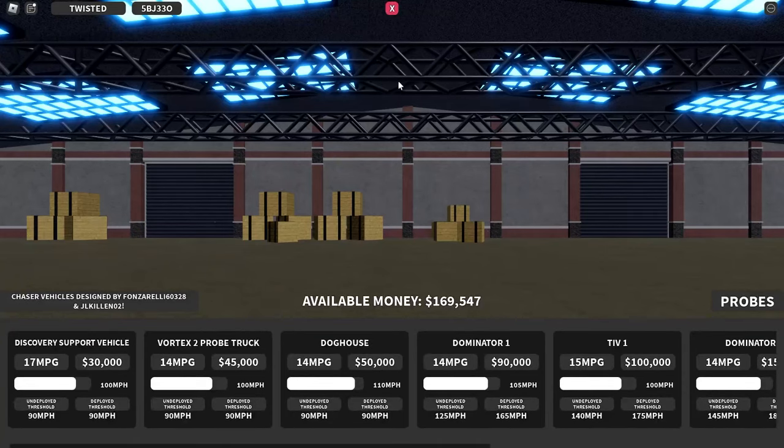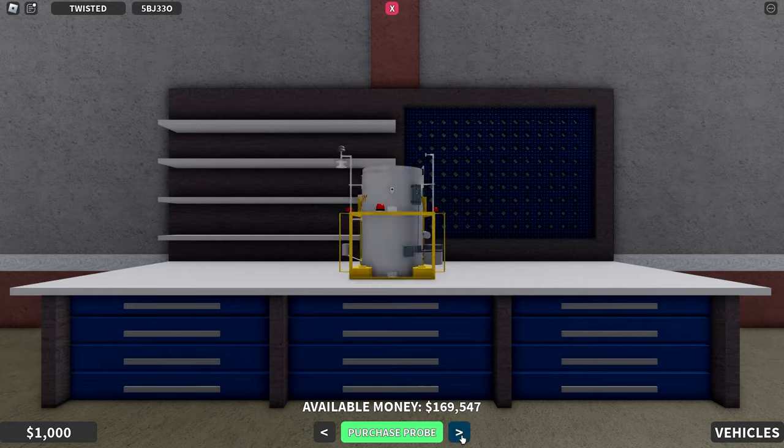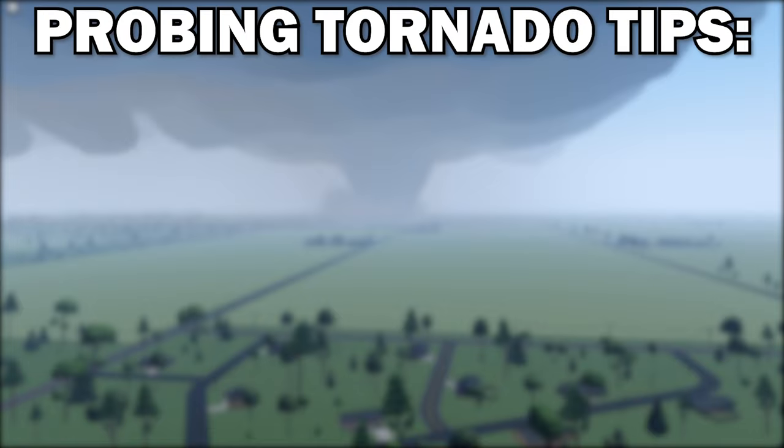Buy a probe — go to the warehouse, click on the probes button in the bottom right, and buy one. There will be 4 different probes. All probes give the same amount of money and they all function the same, other than cameras, which 2 probes have. This is mainly if you want to see the tornado without having to intercept with your car. Each vehicle has a different amount of probes it can carry. Once you have probes, go find a tornado and click to place the probe in the path of one. You want the probe to get directly hit by the tornado to get the most money possible.